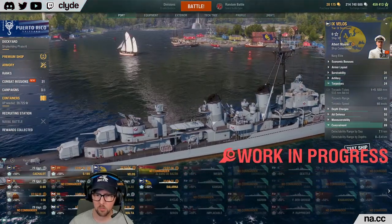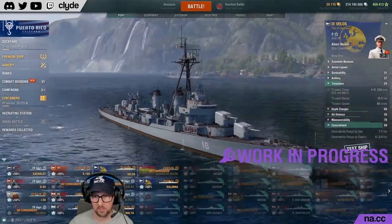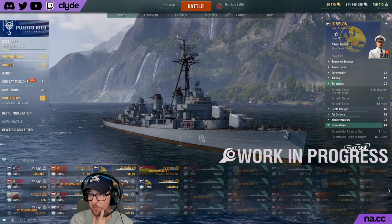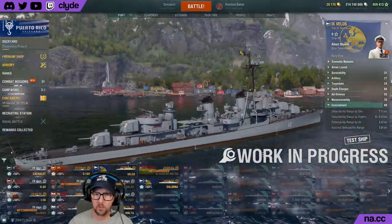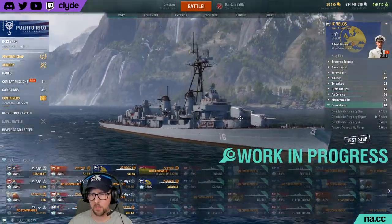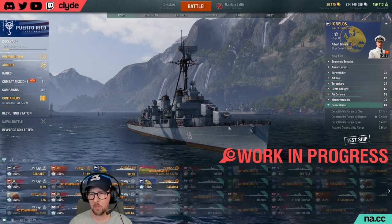Next up is Velos, a tier 9 Fletcher-class destroyer from Greece — meaning it'll land in the Pan Euro nation in World of Warships. I've heard Velos means arrow in Greek, which I thought was cool. She has a single five-torpedo launcher amidships, with an AA platform out back where a second torpedo launcher would normally go. AA is rated 55. We love Fletcher-class destroyers in World of Warships, and this one is likely to be no exception.